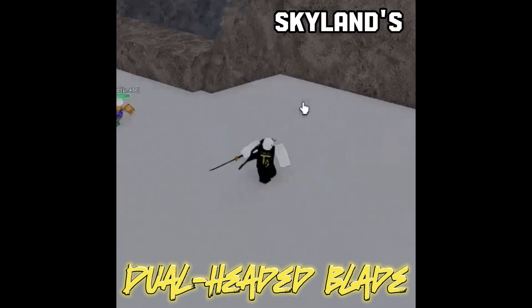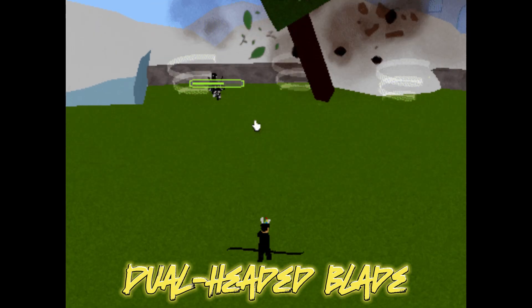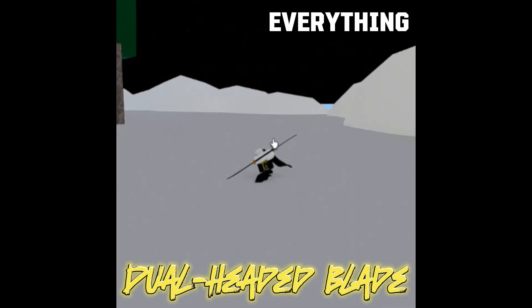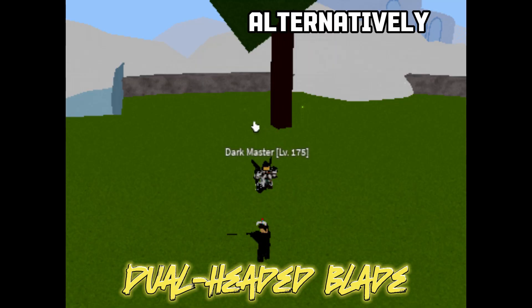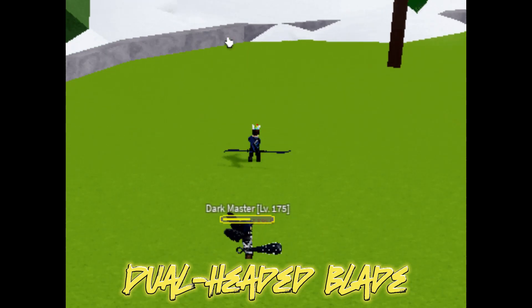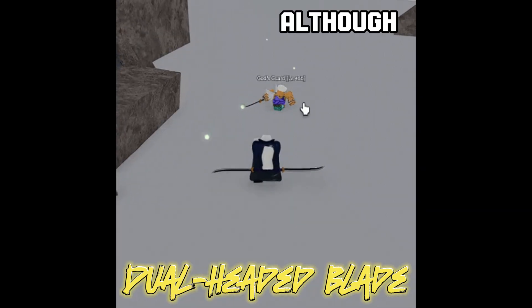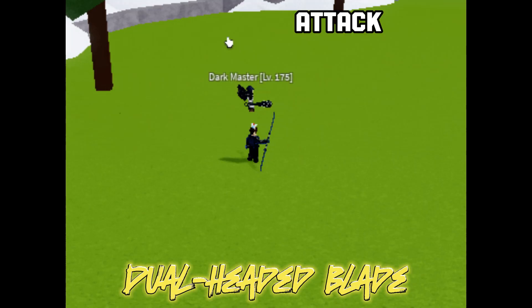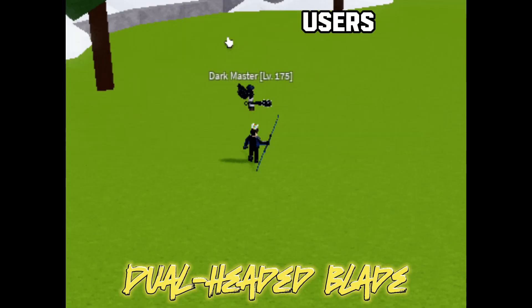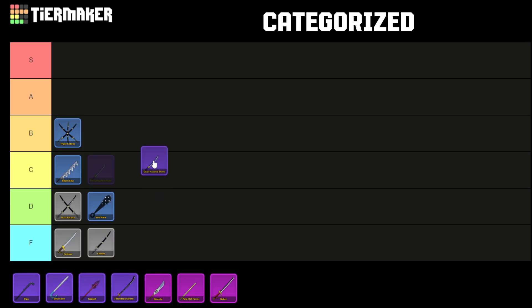The Dual Bladed Sword is a rare find available at Skyland's Master Sword Dealer for 400,000 Belly. It boasts two distinct movesets: the Assassinate move, initiated with the Z key, propels the user forward, spinning and striking everything along its path. The Raging Wind move, triggered by pressing the X key, unleashes three destructive tornadoes, and it's recommended to use the X move when in close proximity to the target. Although this sword deals significant damage, it lacks air attack capabilities, lacks stunning moves, and its effectiveness is limited to elemental users. The Dual Headed Blade is categorized in the C tier.